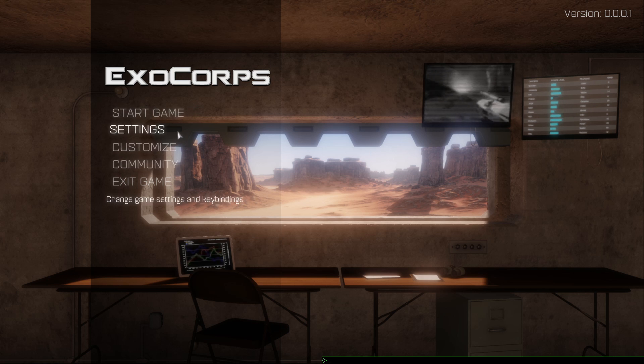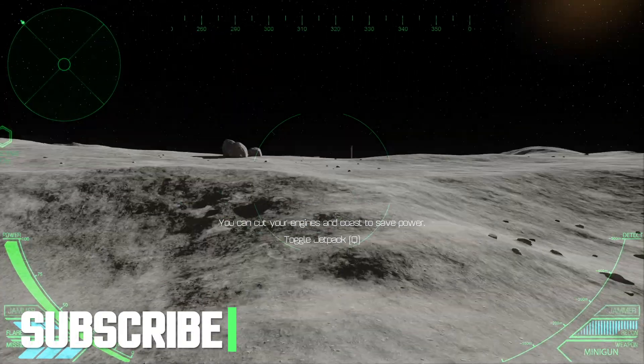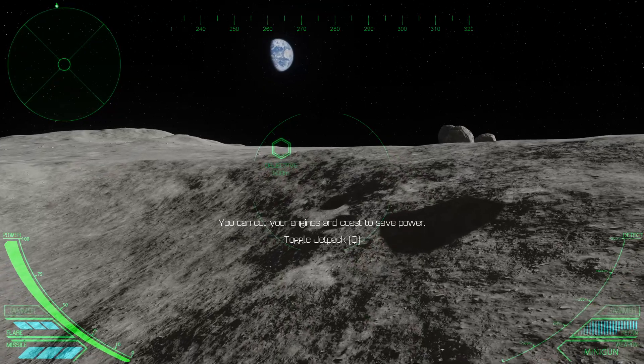Thanks to the devs for hooking me up with the key to check it out. This is all aerial - well, not completely aerial dogfights, but there are aerial dogfights for the most part with lasers and missile swarms, and you can pop flares and stuff like that. It seems like it's going to be pretty intense, so we're going to hop into it today. Let me know in the comments below what you think of the game. Let's go! It's got a similar type of movement - look, we're on the moon. There's the Earth.